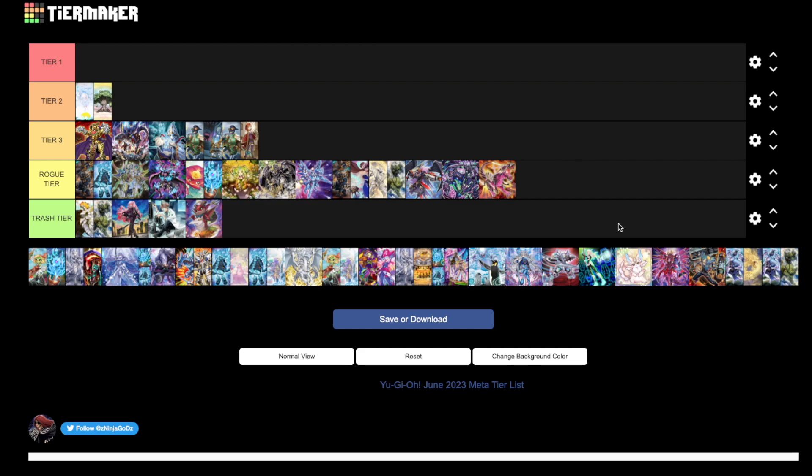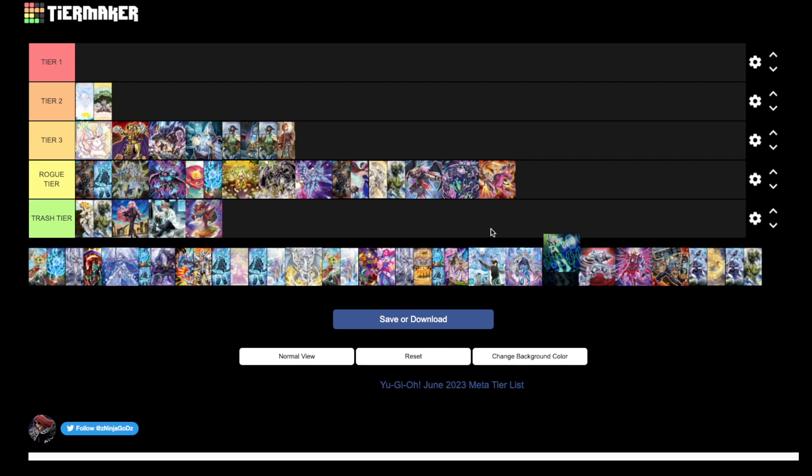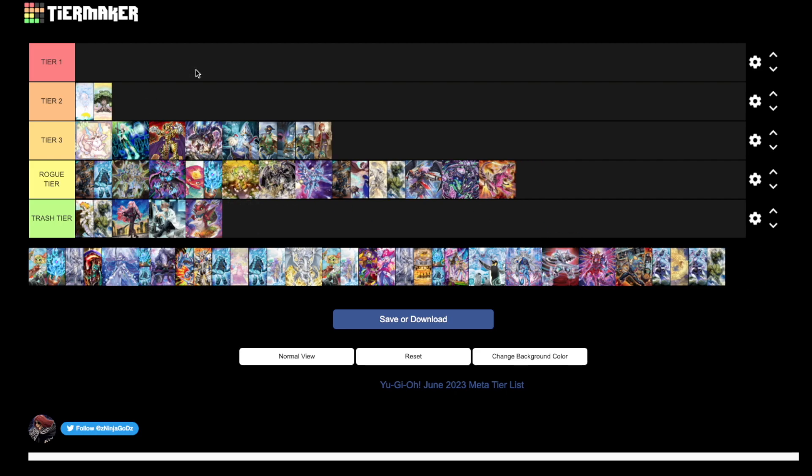At the top of tier three I think are Purrely and Sky Striker. These are going-second decks that can be very strong depending on how good the turn-one boards of tier one and tier two decks are. Talents, Thrust, Dark Ruler — all these going-second cards. Purrely has stuff like Happiness OTKs and Linkage OTKs. Purrely is a little better because it has New World as a solid win condition. Striker has Multi-Role, which is insane — activate it, then Thrust into Engage, get another Engage.